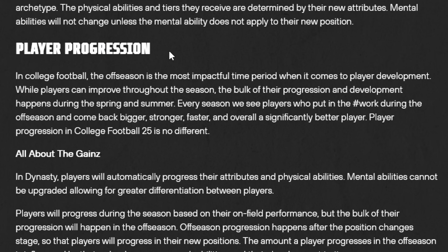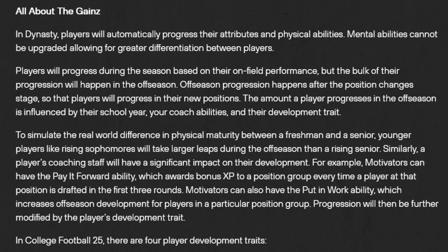Player progression was a huge concern of mine because it was not really done well in NCAA 14. That Dynasty mode wasn't great. The bones of Dynasty recruiting and building up a program is what's great. But the recruiting in that game was weak, and the player progression was terrible — it was linear. Basically, everybody went up plus four or plus six overall. What do we got in this game? In Dynasty, players will automatically progress their attributes and physical abilities. Mental abilities cannot be upgraded, allowing for greater differentiation between players.